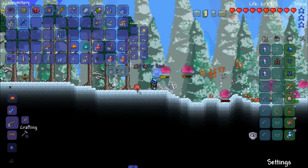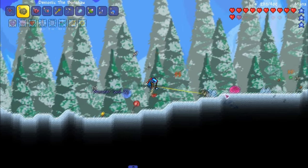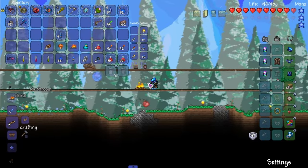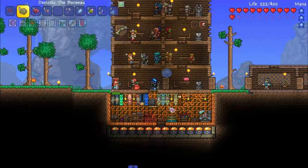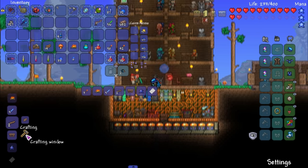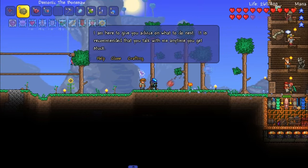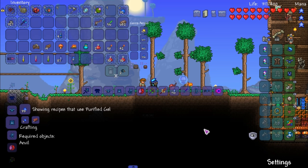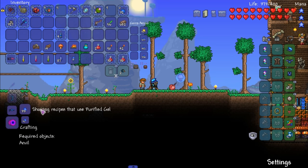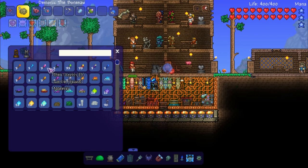We didn't get anything too great from that — I don't think he had anything useful to drop for us anyway. Sake of progression, he's dead. We gotta get to hell in this episode. But first, let me see what I can make. There's a yo-yo — the God's Gambit. We need to find another one, that kind of sucks. I'm pulling up Recipe Browser to see if there's a good armor set I can get here.